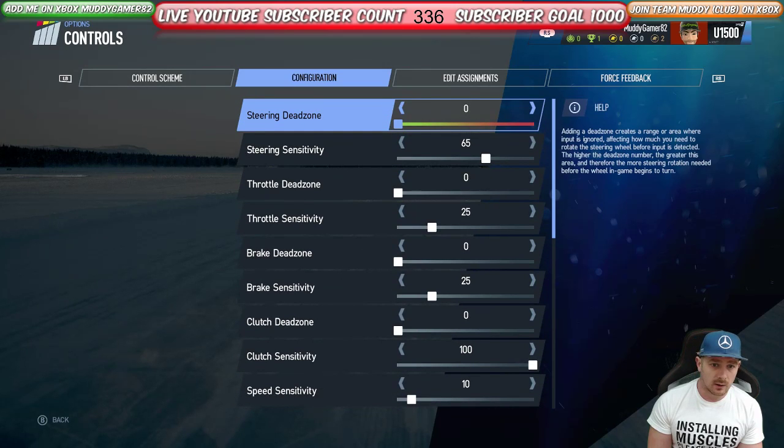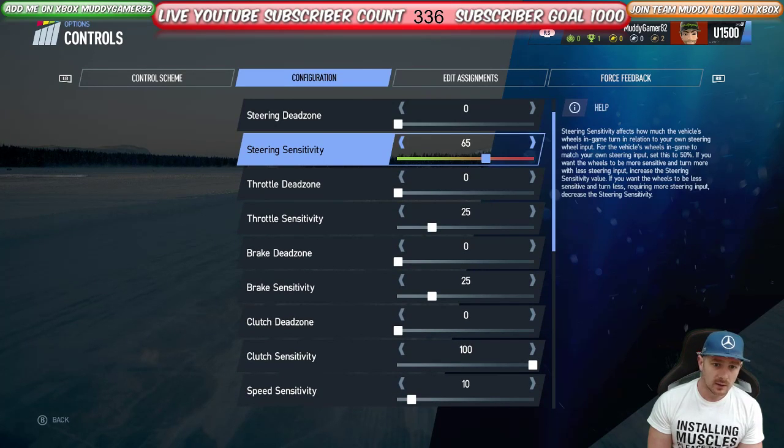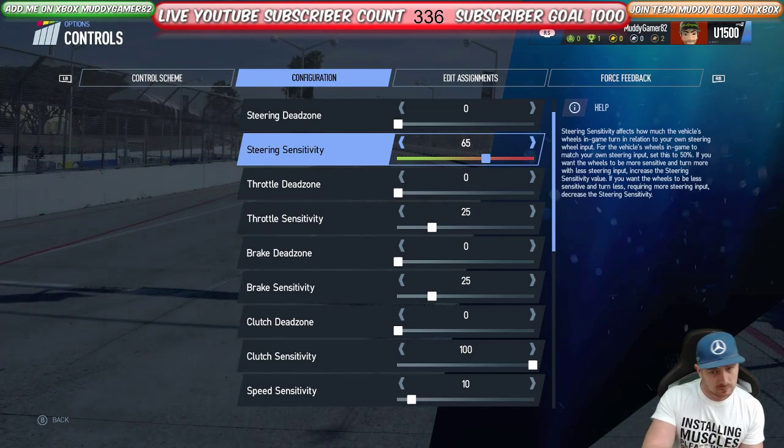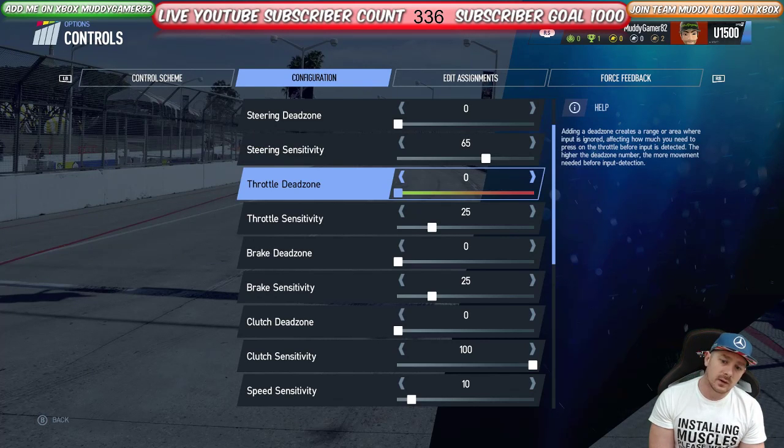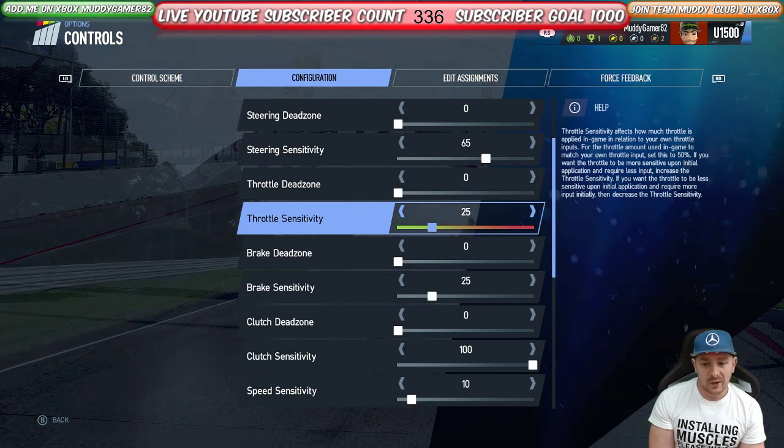Steering dead zone is zero. Steering sensitivity is 65 — that's how much you need to twist the wheel around to get the effect. Then the values are: 0, 25, 0, 25, 0, 100.